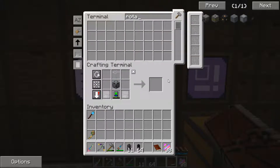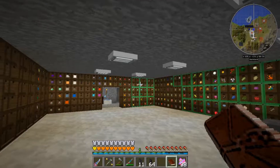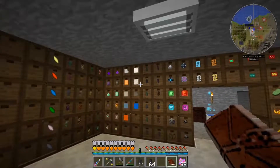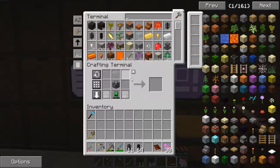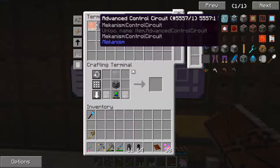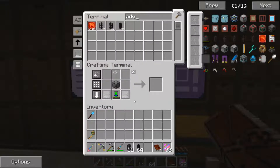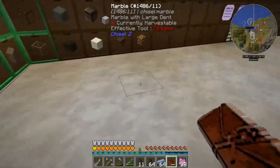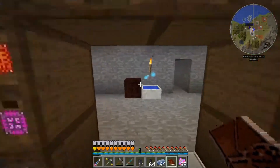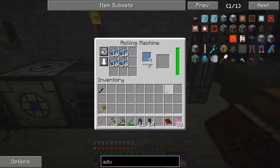Let's go ahead and shift-click. What is missing now? Advanced control circuits. How many of those do I have? I have none. We can make those real quick — advanced control circuits. Let's go ahead and make ten of them. I am missing two osmium plates — oh my goodness. Let me get a stack of osmium, go to the rolling machine, get that in there and get that started.